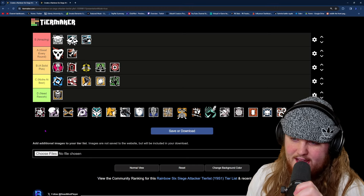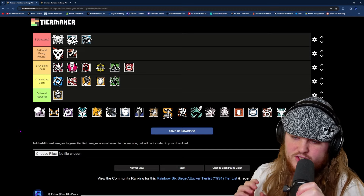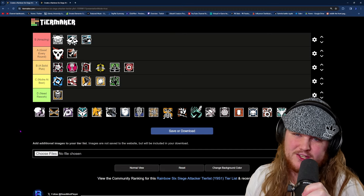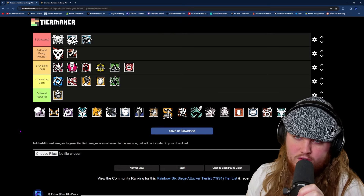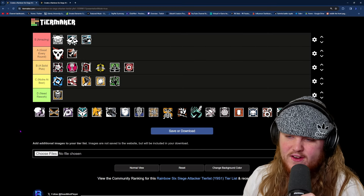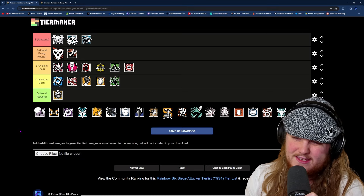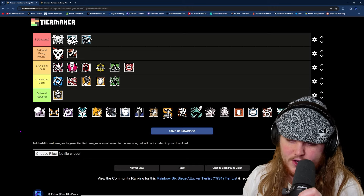The next operator is Habana, and she is going in B tier. Habana is arguably the most niche hard breacher because she's only really useful for getting hatches. She can get walls open, but because Ace and Thermite dominate that category, you're never going to find yourself picking Habana to get a wall open. For that reason, B tier is the most suitable position for her.